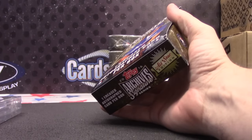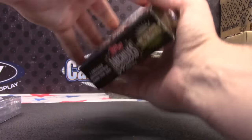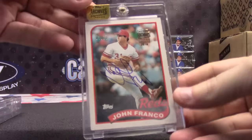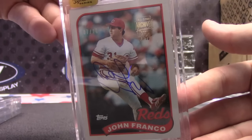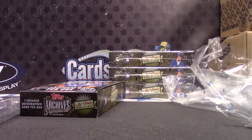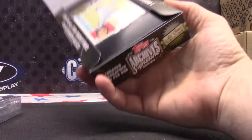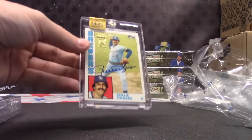We need some twos, sixes, and eights. Another seven — John Franco. No one-of-one in this case so far. One of six is as low as we got. But we still have four boxes. 44 of 44, Cloud got another one. 63 of 72, Rollie Fingers.